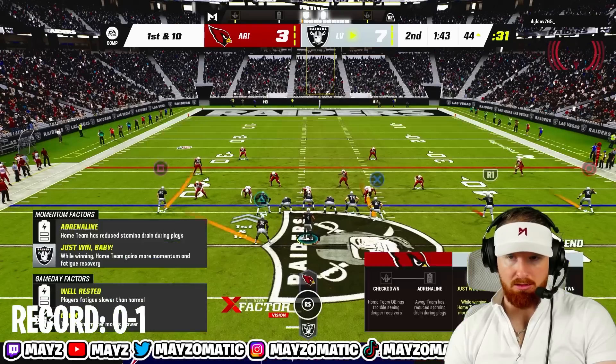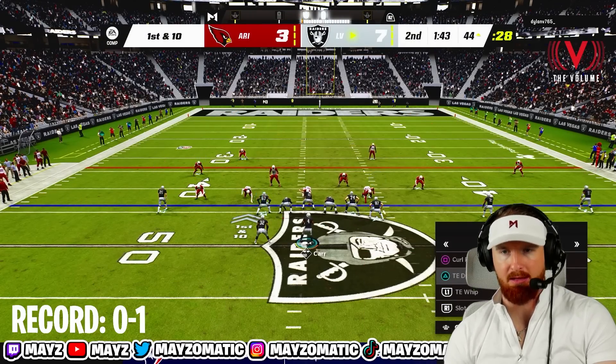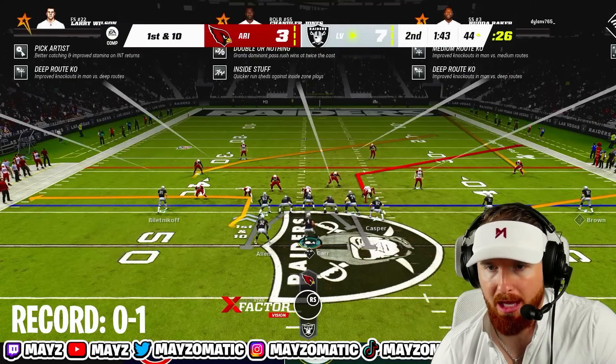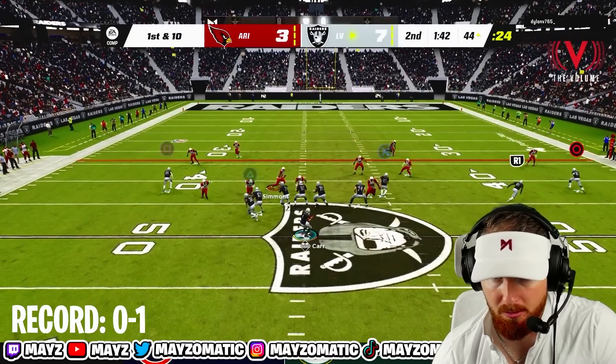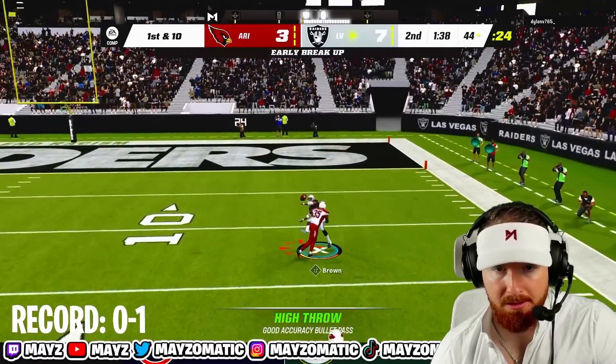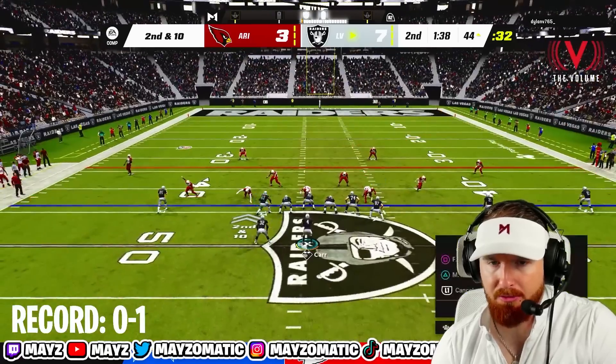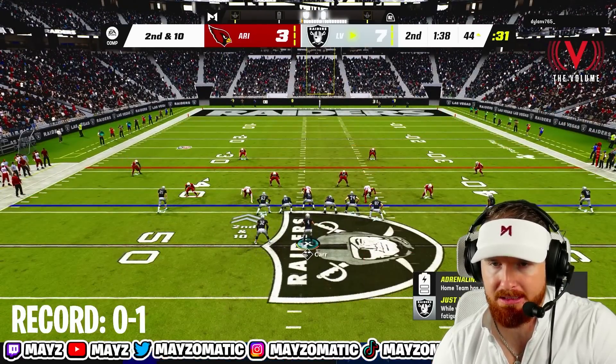I think Tim Brown on the outside catches a streak no matter what right now. We're throwing to Timmy Boy — Tim, don't let me down. These kids can't catch! I feel like Tim Brown should be catching these passes. Cliff Branch — get us a few yards, we're in field goal range worst case.